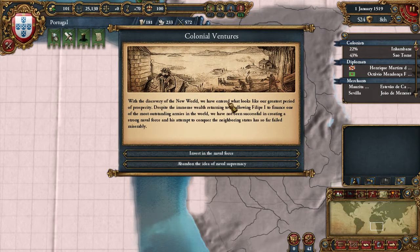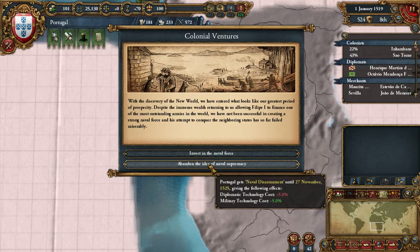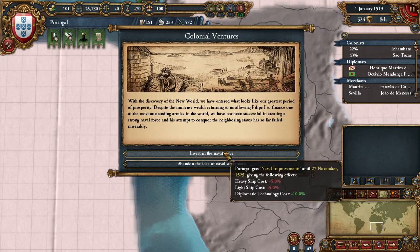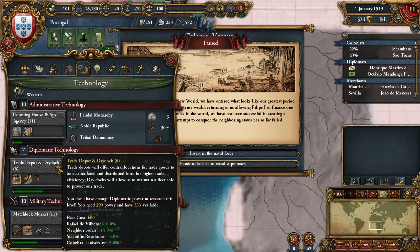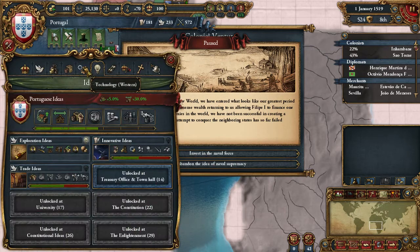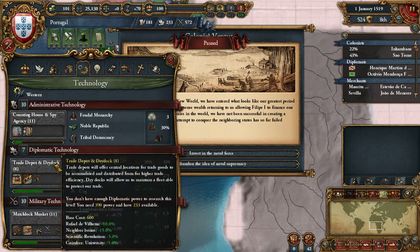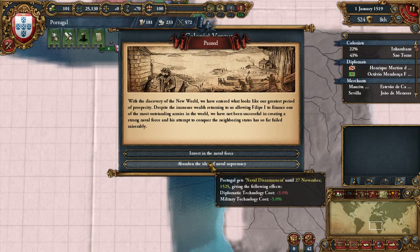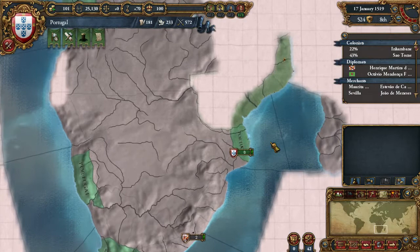Colonial ventures event: with the discovery of the New World, we have entered what looks like our greatest period of prosperity, despite immense wealth returning to us, allowing Philippe I to finance one of the most outstanding armies in the world. But we don't have any army at all, and we have not been successful in creating a strong naval force. We are not going to take the tech right now — although it would be cheaper, around 390 versus an idea costing 400 — I'm going for diplomatic technology instead. Our military is up to date.